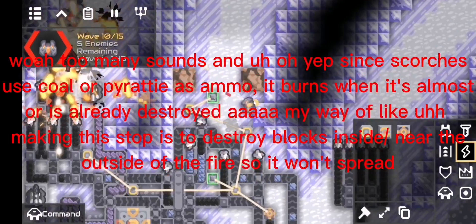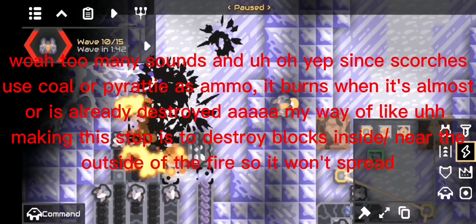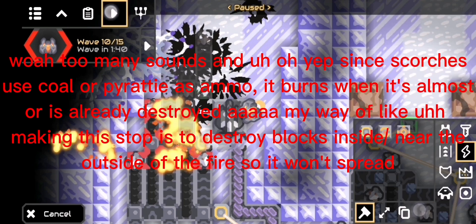Too many sounds! Since scorches use coal or pyratite as ammo, it burns when it's almost or already destroyed. My way to stop it is to destroy blocks inside the fire so it won't spread.